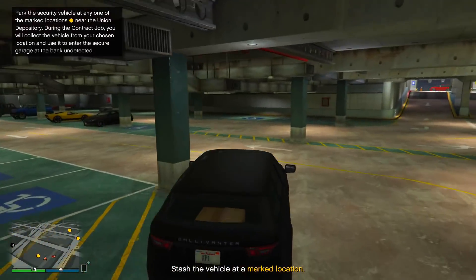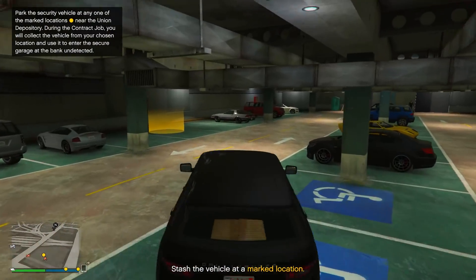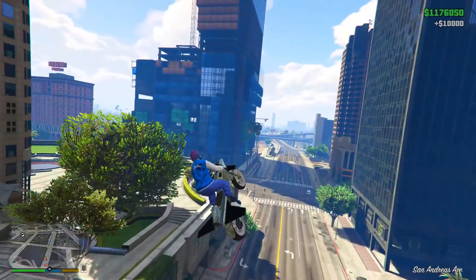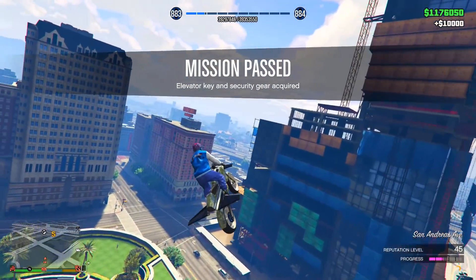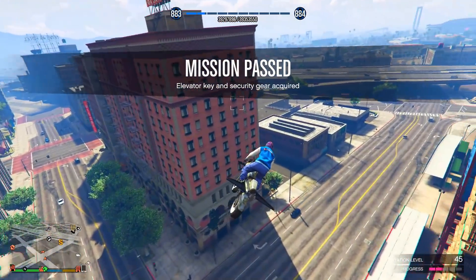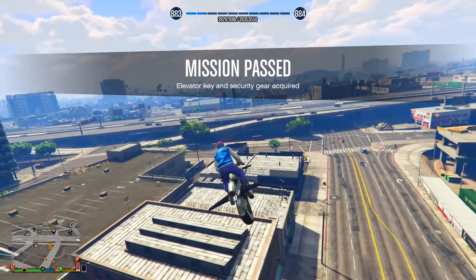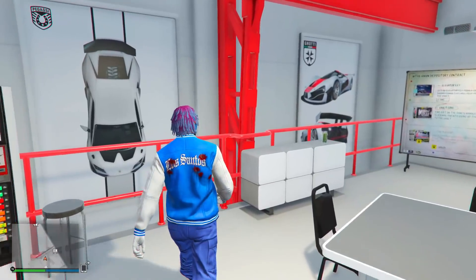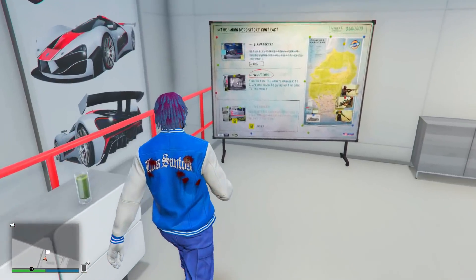Once you get the getaway vehicle, go park it underneath the Union Depository, then leave the area and the first setup is done. After the setup you get paid around $10,000, which isn't a huge amount, but you'll get the full payout when you complete the finale. Now head back to your Auto Shop to start the second setup.